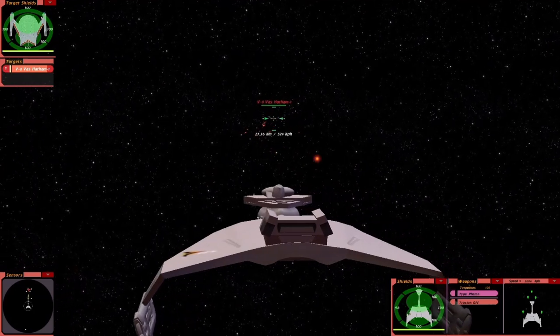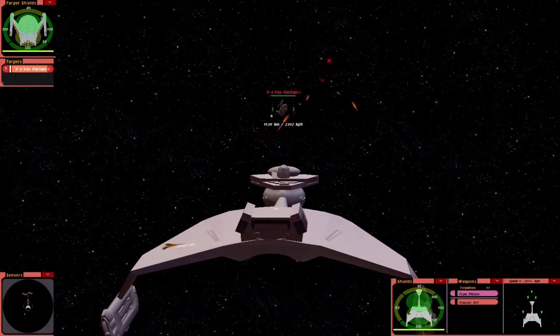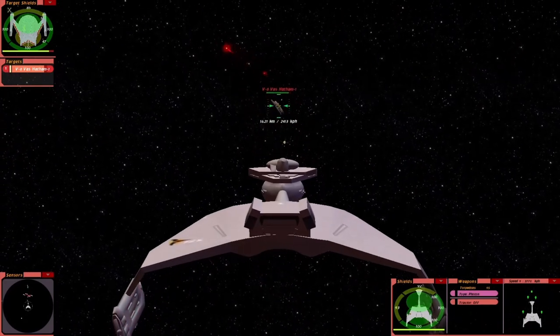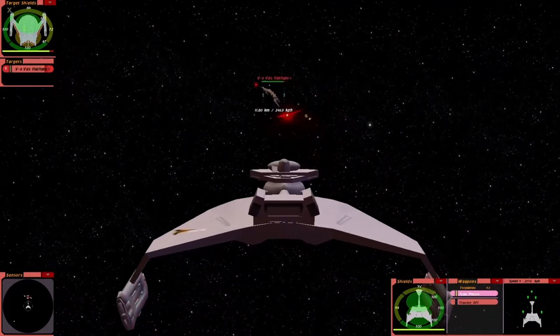So we've got quite a few disruptors and photons. It can fire loads of photons. That's how a ship should be.